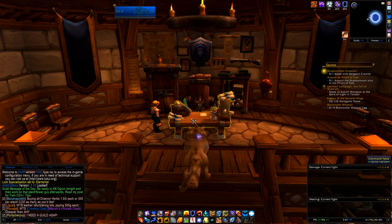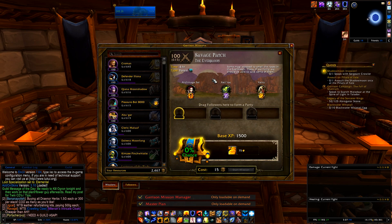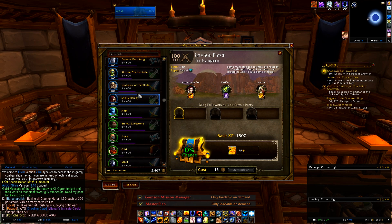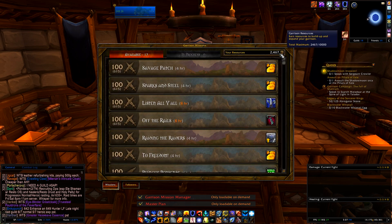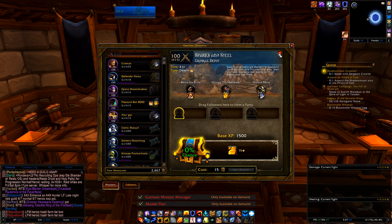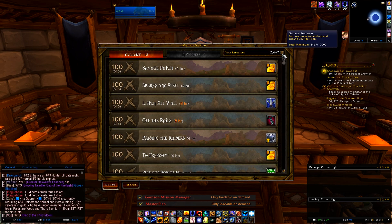Hey, what's up, Easy Overdose here. I'm going to show you two add-ons that everybody needs in their life for the garrison follower missions. The default UI is not exactly friendly — you click the mission, it tells you what abilities you're up against, then you look at your follower list, see if you have it or not, go to the next one, and you're just scrolling down, sometimes losing your place. It's just clunky.